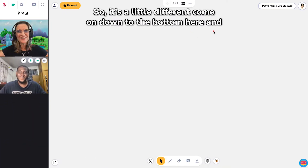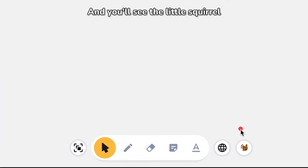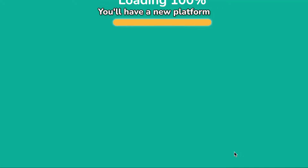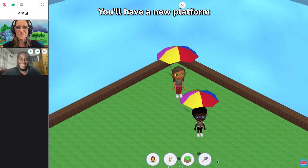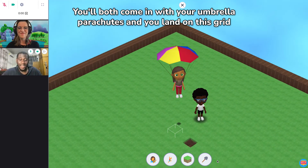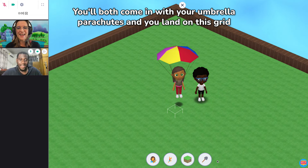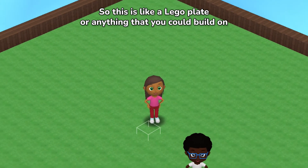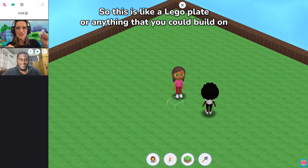Come on down to the bottom here and you'll see the little squirrel. So to open the playground you will click on the little squirrel. You'll have a new platform. You both come in with your umbrella parachutes and you land on this grid. This is like a Lego plate or anything that you could build on.